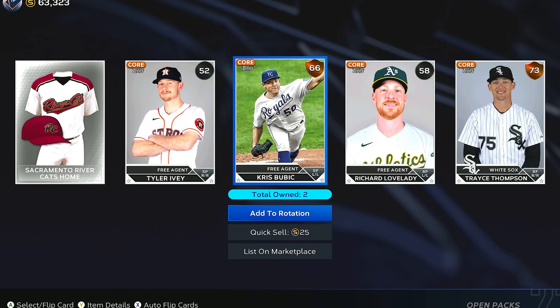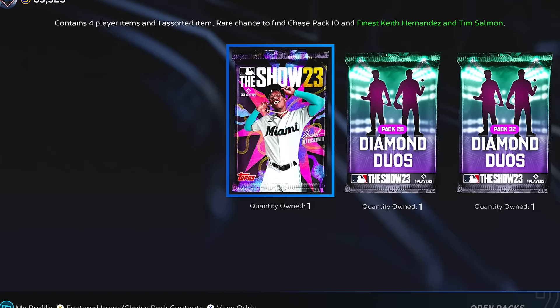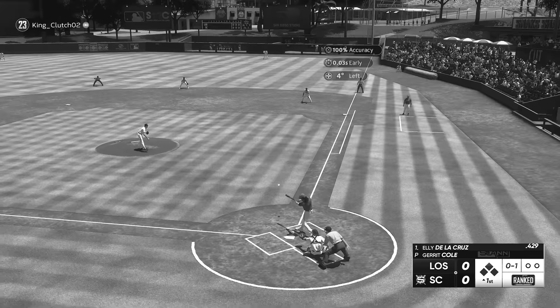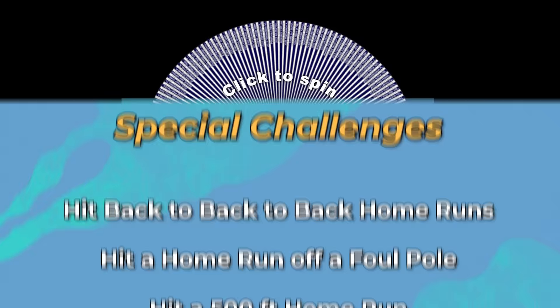Chris Bubik and Trace Thompson — so the team really does not get much better. These packs need to help build a god squad, because at the end of this video I have to play a ranked game with the final team. If I lose, every single player I opened today needs to get closer. But I also have special challenges, and if I complete any of these, we get to spin the Wheel of 99s. Come on, Trace Thompson — you're the only one with more than 50 power.